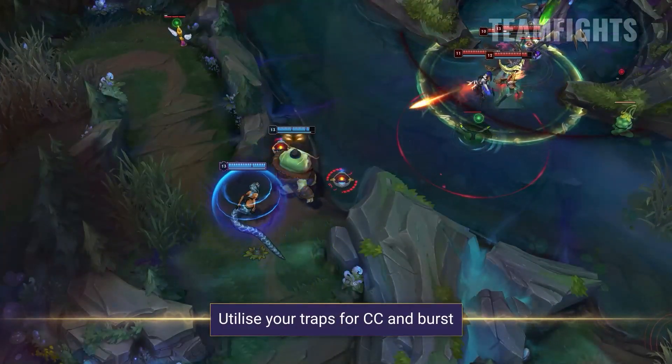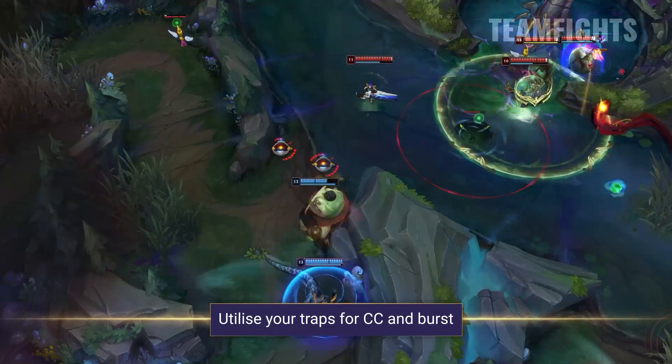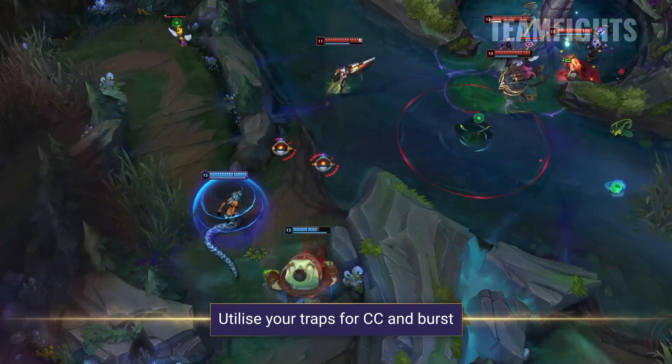Always be thinking about your traps. Not only do they provide CC, but they will also allow you to respond with a huge empowered long-range auto attack. Try to place your traps strategically around the fight and layer them on top of allied CC.